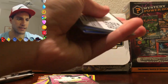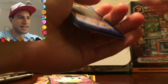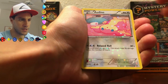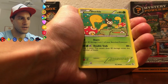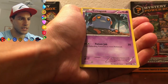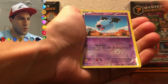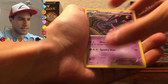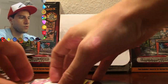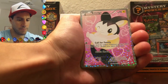We are down to our last pack. I don't really have a good luck thing that I do other than turning my hat backwards — maybe I'll do that in the very last part of this box opening. I present to you the final pack for this specific part: Deino, Shuckle, Gabite, Natu, Krokorok, Dwebble, Snivy, Woobat, Mismagius, and a Growlithe.